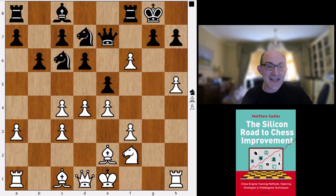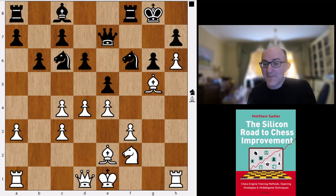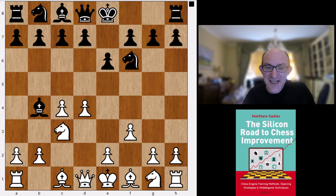Koivisto wants to play gxf6, Nf6, h6, g6, Bg5, which again looks quite promising to me. In the end, Koivisto says it's 0.04 advantage - so basically just equal. But I do think that looking at all these lines against the Nimzo Indian, f3 really looks like by far the most promising, really the one that sets black problems, where black really needs to remember a lot of variations to make it all happen. So between Komodo Dragon and Koivisto, that's definitely the conclusion I'm drawing.